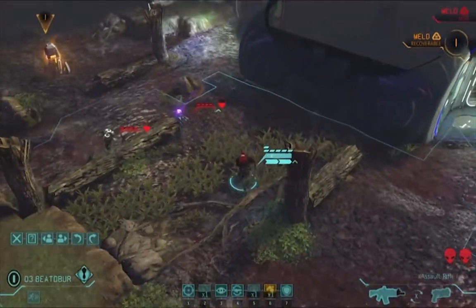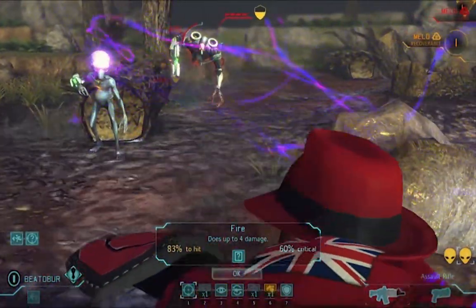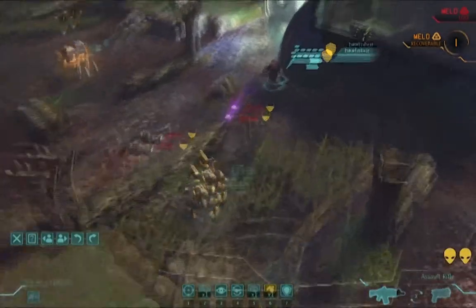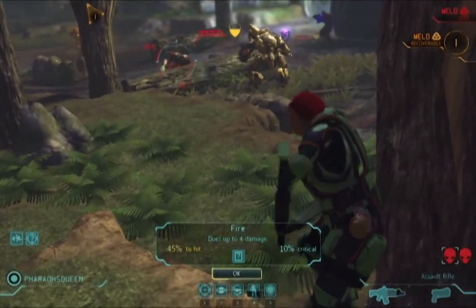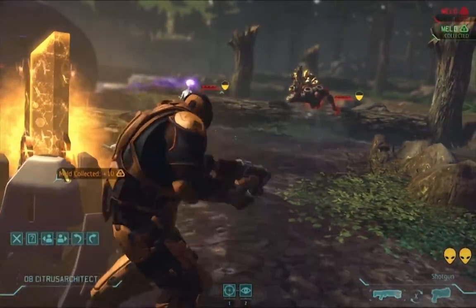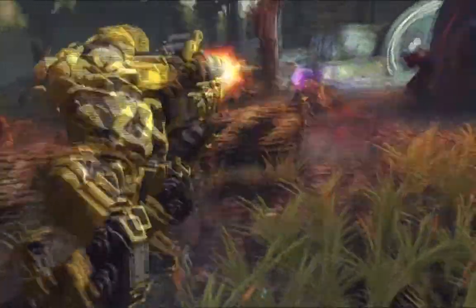I move Beetlebird up to this corner to make sure there isn't any alien overwatching in there for when I try to capture the meld. Luckily, there is no overwatch, so I'm free to have Citrus Architect run and gun his way to the meld canister. Between Beetlebird and Citrus Architect's flank shots and the possibility of Gemini's flamethrower, I can afford to take a bad shot with Pharaoh's Queen to see if she can get a kill and thus a promotion. She misses, but we still have control. Citrus Architect first collects the meld, then gives the floater a bite of dust, followed up by Gemini feeding the sectoid a similar, though slightly heavier, flavor of dust.